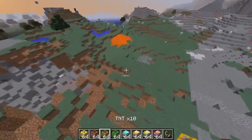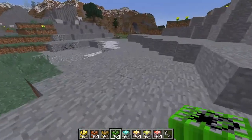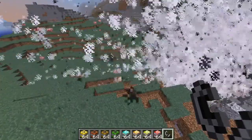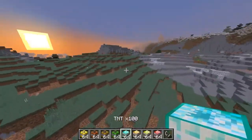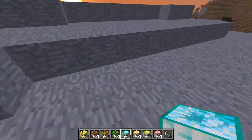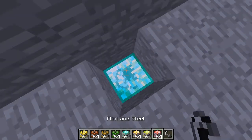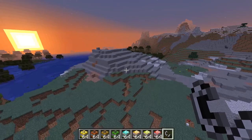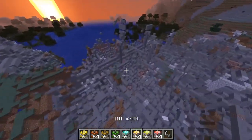Okay, TNT times twenty — let's go farther for this one. I'm placing it right here. Three, two, one — oh wow, I hope the chickens — oh wow, it's pretty big! Now this one's TNT times 100. Let's put it on top of this mountain — actually, let's put it inside. Light it up and let's see how much damage this could do to this hill. Oh! That's pretty big actually.